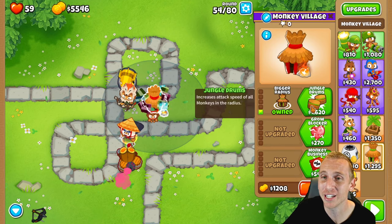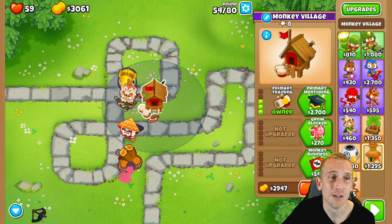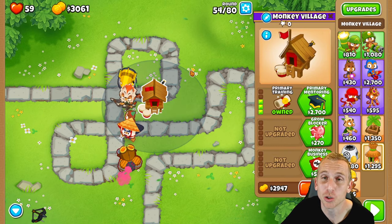We're going to get bigger radius, jungle drums, and primary training. Primary training gives all primary towers more attack speed, pierce, and projectile speed, which makes everything cool. Then we're going to place another primary tower — a bomb tower — right next to it on the side, just like so.